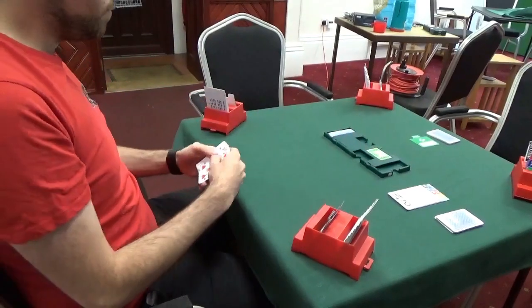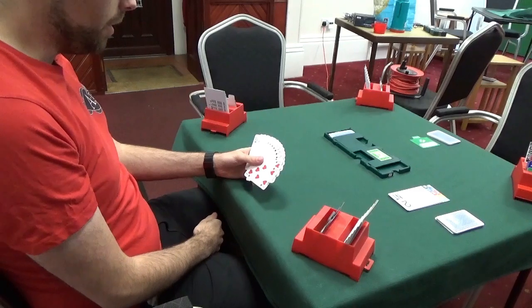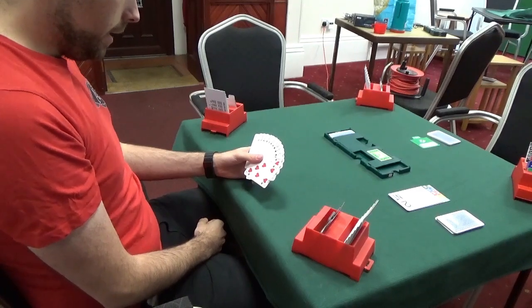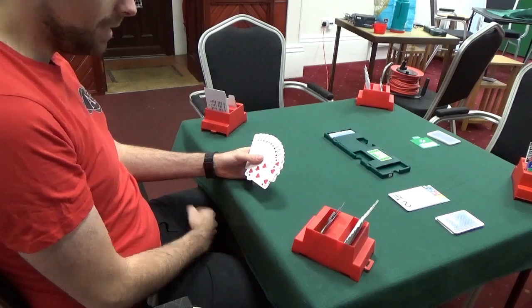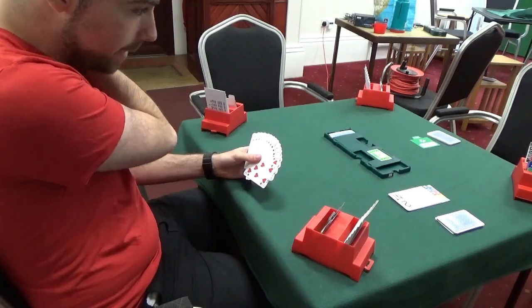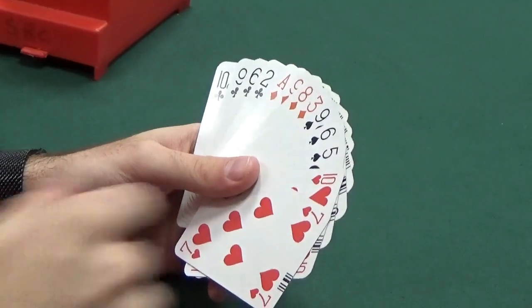Now to East. It's highly, highly unusual to ever bid after a two no trumps opening from the opponents. This isn't the hand that's going to be bidding - a flat hand with only four points. This is a hand that would very rarely bid anyway, but especially not after a two no trumps opening from the opponents. So, this is an easy pass.